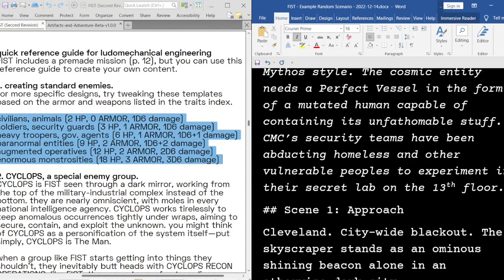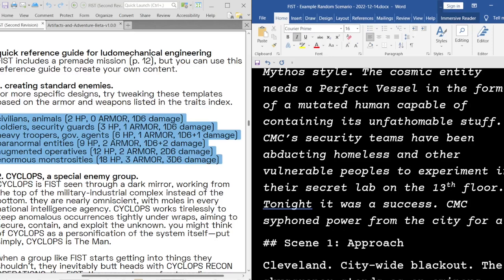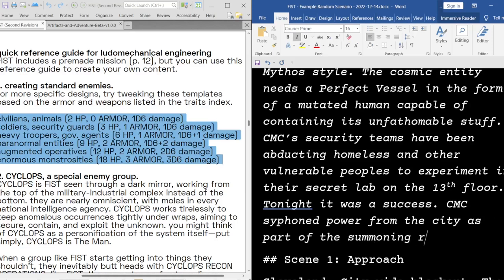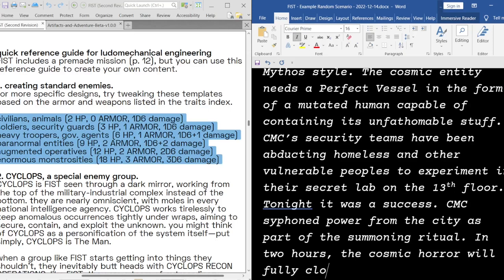At some point in an adventure that lacks a deadline, you're going to have a player pitch like, 'Why don't we just go invest in a company for three years, get a vast fortune, and then buy the CMC?' It helps to immediately have a reason why that doesn't work because you don't want to be stuck trying to shut down an otherwise good idea. So: tonight CMC siphoned power from the city as part of the summoning ritual — in two hours, the cosmic horror will fully cross the threshold into our world.